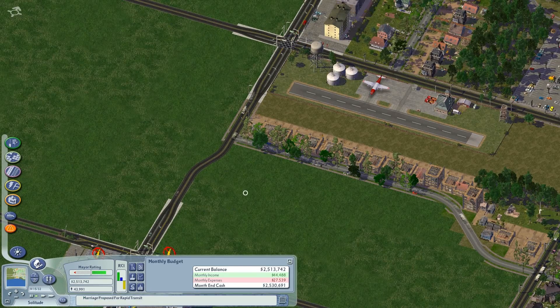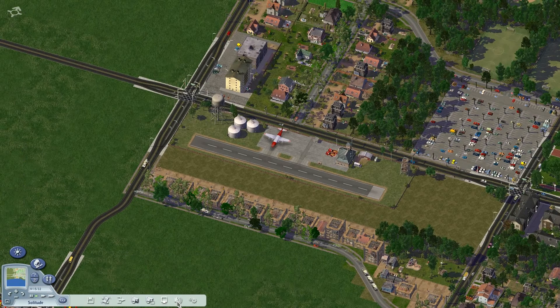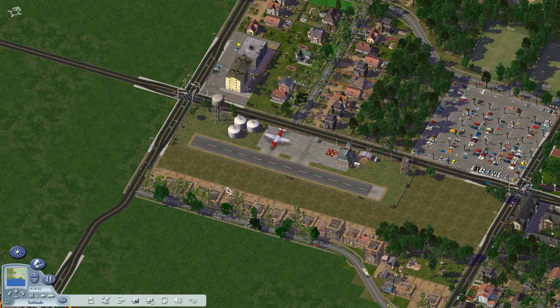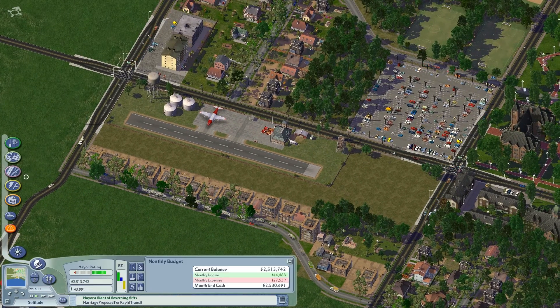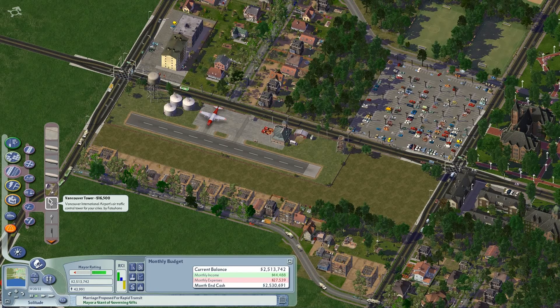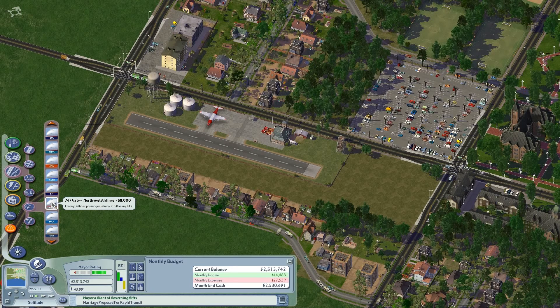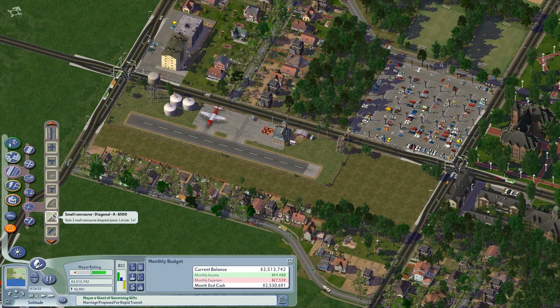Someone mentioned in a comment on my previous video that there would be a lot in the airport menu due to some mods that I have — should be the right grass texture to match this perfectly, so I'll look for that. Because I'm pretty sure I have that mod; I haven't used it in a long time, but it should be in there.